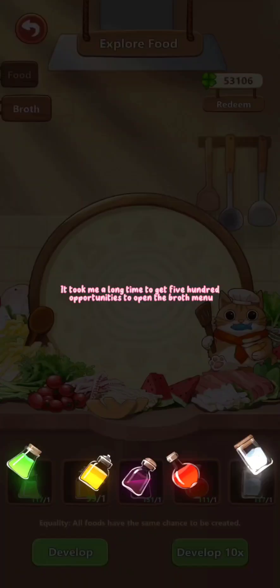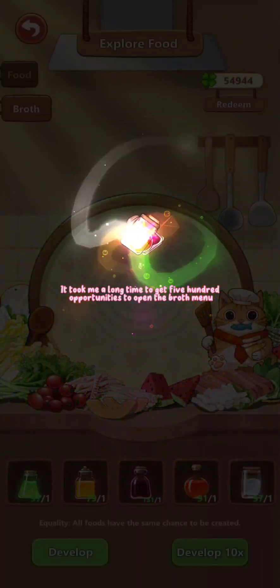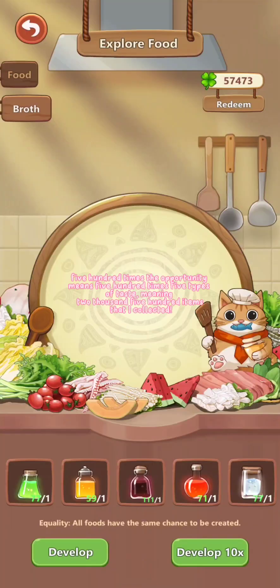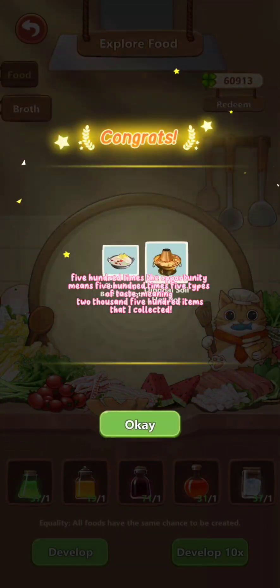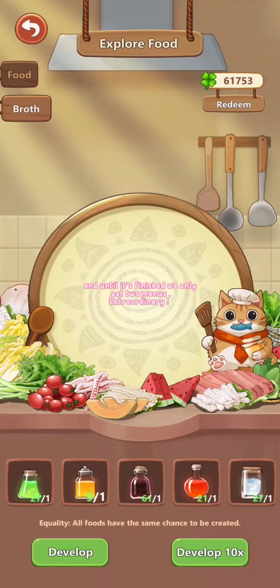It took me a long time to get 500 opportunities to open the broth menu. 500 times the opportunity means 500 times 5 types of taste, meaning 2,500 items that I collected. And until it's finished, we only got two menus.